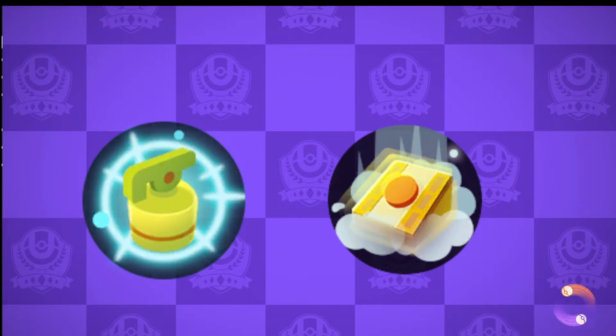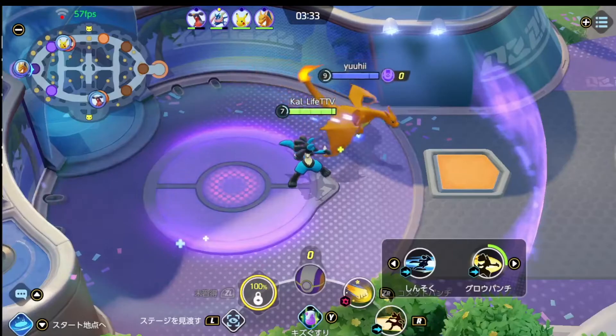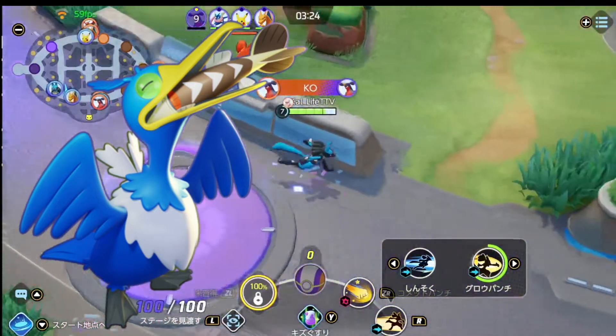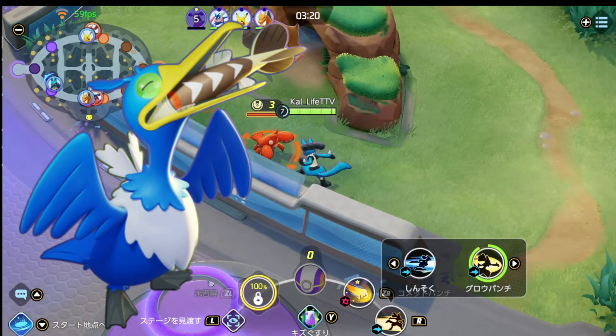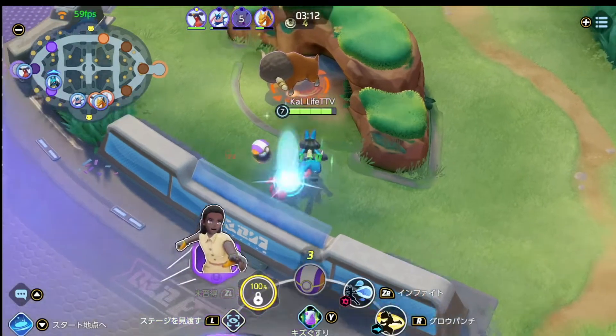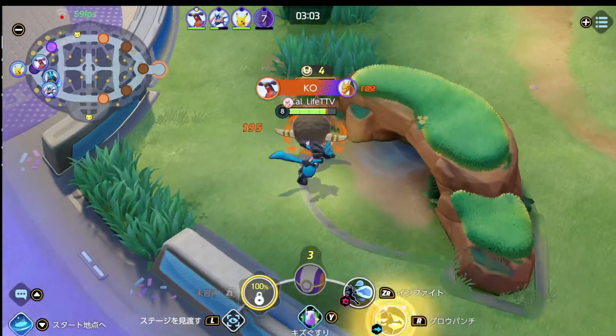Here are some tips: when you score, you get a brief invincibility frame which actually heals you, so sneaking away to score during a firefight may provide a necessary heal boost to survive. Also keep in mind that Pokémon types and elemental attacks do not follow the same rules as in the core Pokémon games. For instance, using Pikachu against Cramorant — a Water/Flying type — will not deal super effective damage; it deals the same amount as it would to a Talonflame, Charizard, or Snorlax.